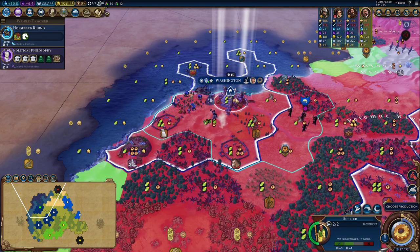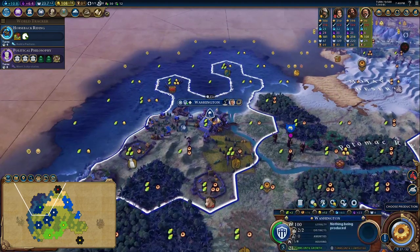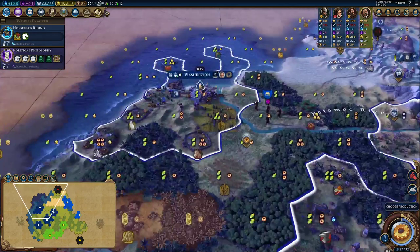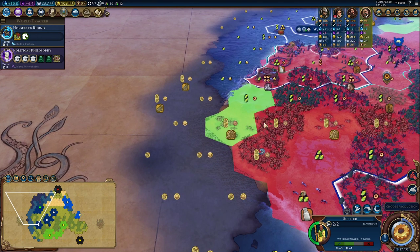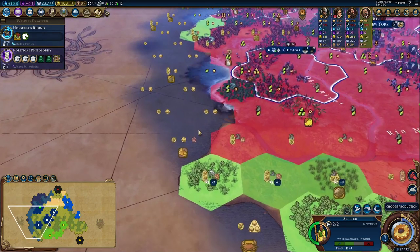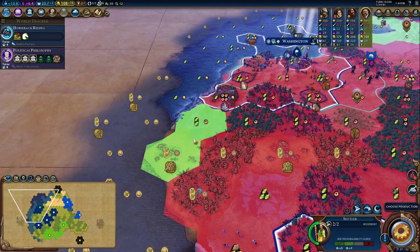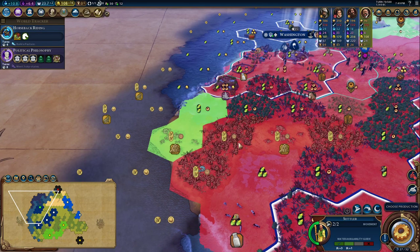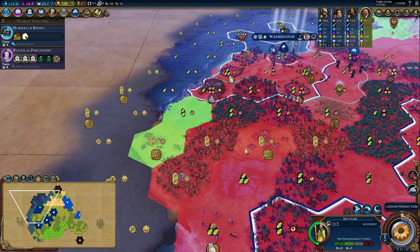Chop out that settler, then we'll put a mine down. That rainforest wasn't giving us any boost because it was only one, so we didn't have to worry about that. We've got this settler going this way. I think we'll settle here so we can still have a mine and get the fish there. The question is do we want to have this quarry? We have another quarry here — this could be a decent industrial zone. I'd say let's keep the quarries just so we can do an industrial zone there, it'll be plus two.